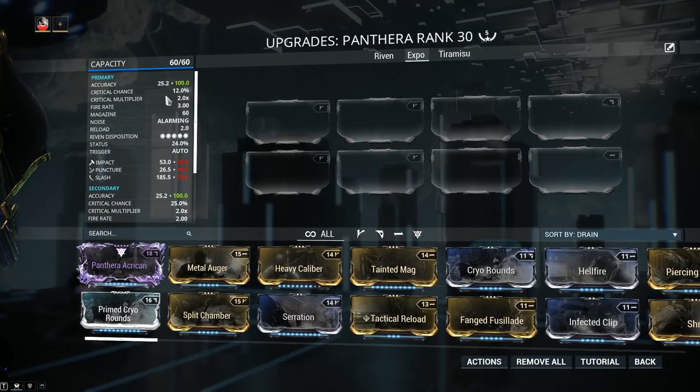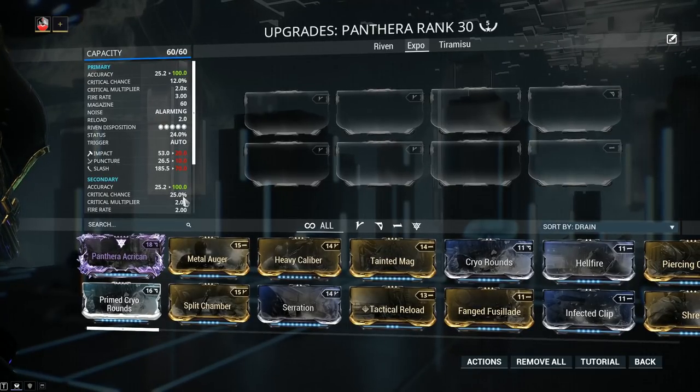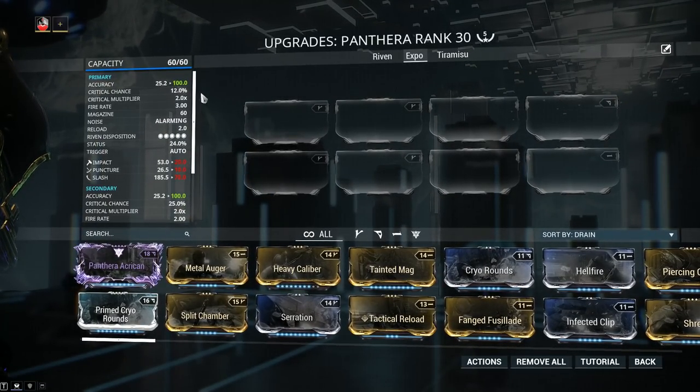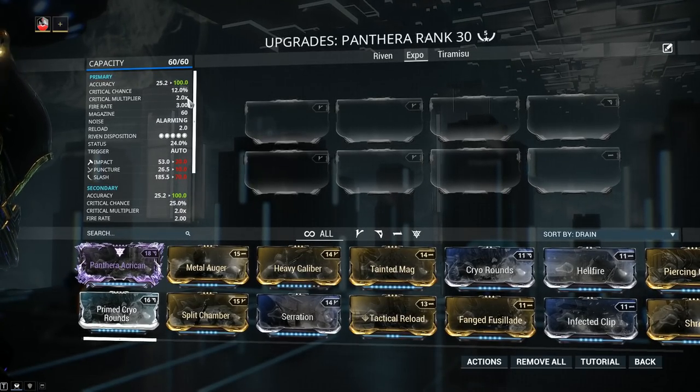Critical chance for primary is 12%, but for secondary is 25% — a much higher critical chance. Unfortunately, with 12% there's not that much you can do with that. Bonus additive effects such as Arcane Avenger or Harrow's buff — that's how you can get this weapon to crit consistently. Critical multiplier is going to be 2x across the board, which is decent. The fire rate — 3.0 on primary and 2.0 on secondary — is probably one of the biggest issues with the weapon.